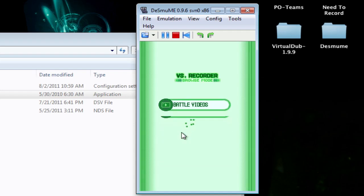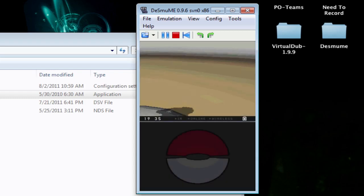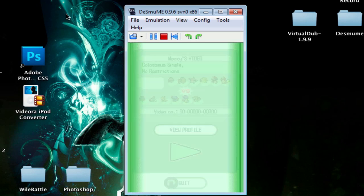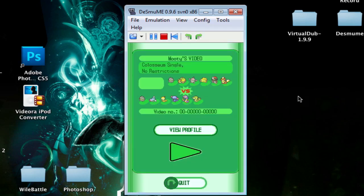From there, you can just start doing your match. Right now it's just recording the match in the emulator. Once the battle is finished — we're on the last turn here — all you need to do is click File > Stop AVI, and it'll say 'AVI recording ended,' and you can close this.